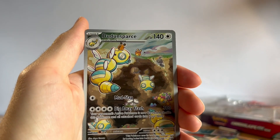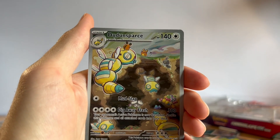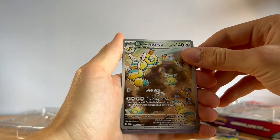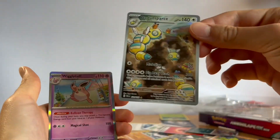Oh, we got an art rare — the Dunsparce! That is lovely artwork. He drills into the ground stealing absolutely everything from the soil, shakes the house — it does my head in. What's our last card going to be? A Wigglytuff — I haven't got that one either. Two very nice cards.